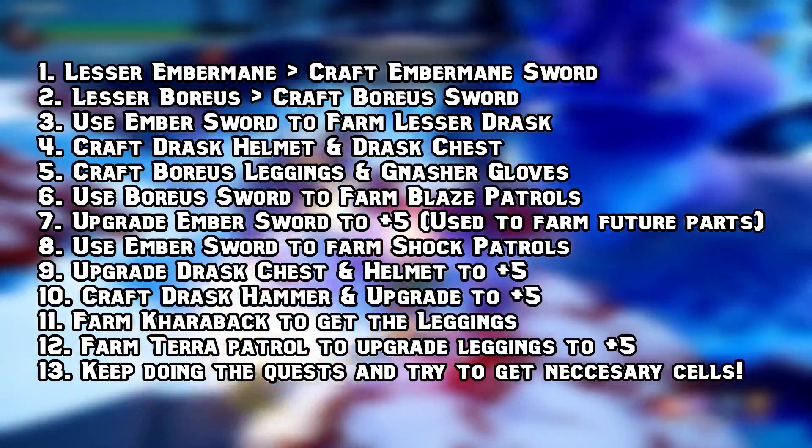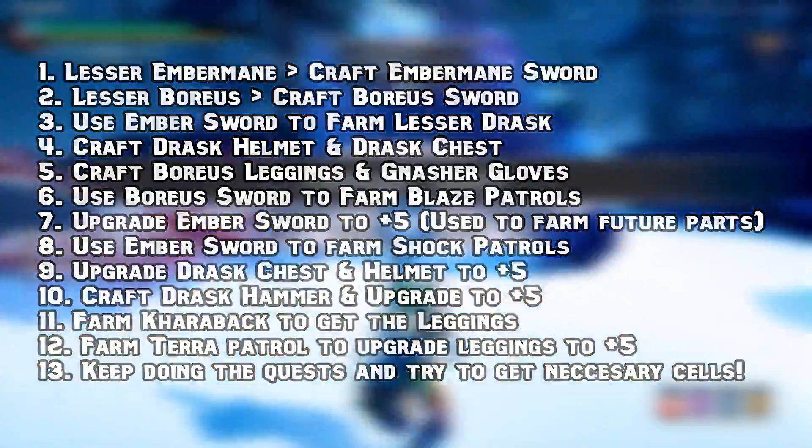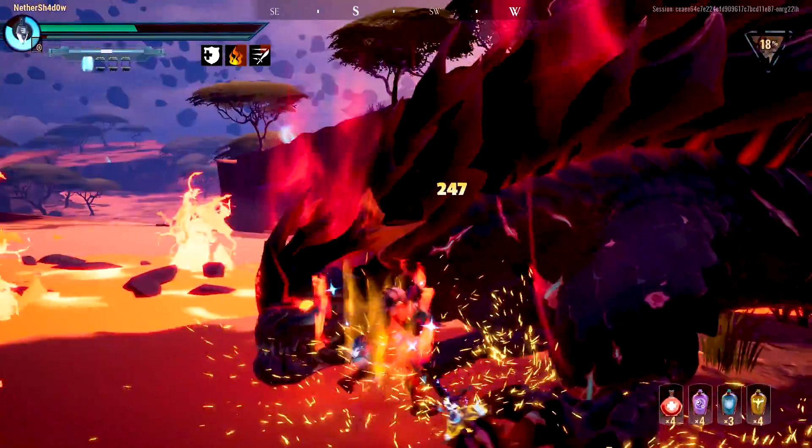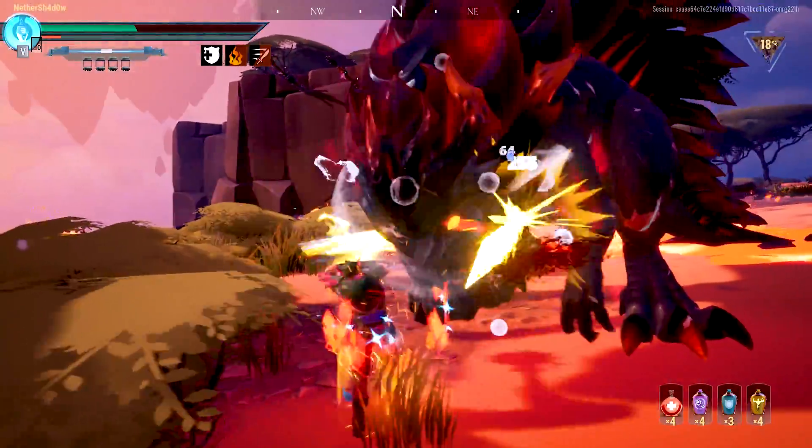You can now farm Karabax to get the final part of your build — his leggings. Also, I forgot to mention: do a couple of neutral patrols before you start farming shock patrols. They will reward you with shock and neutral orbs, allowing you to upgrade your gear a bit for better survival odds. Now let's get on with the build.